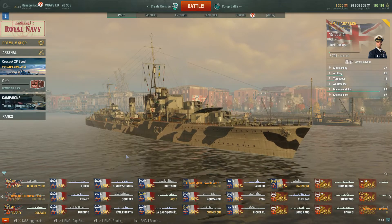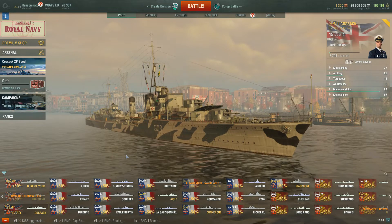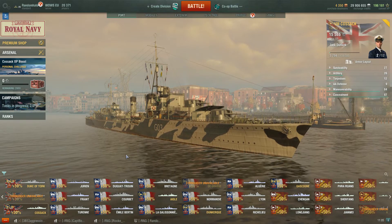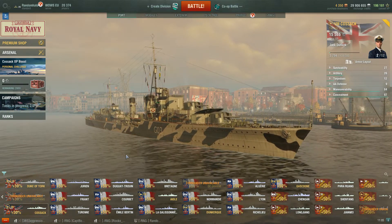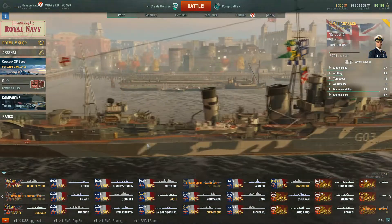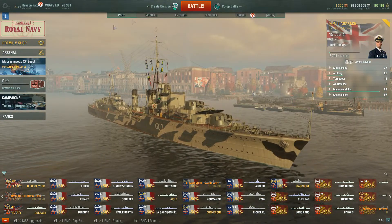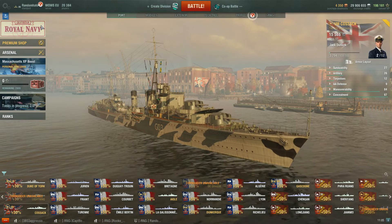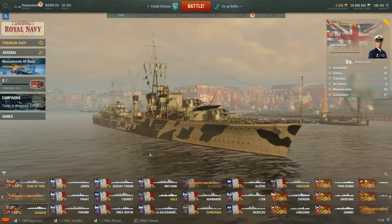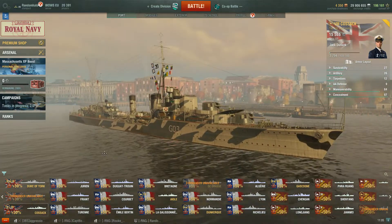I haven't had a lot of time this week to play, so I kind of accepted that I'm going to end up having to buy this ship anyway — so I did. I bought it, and here she is. Initial impressions: earn the things. Earn the Royal Navy guineas for completing the missions, and you will get this at a far discounted rate, which I think will make it worth getting.